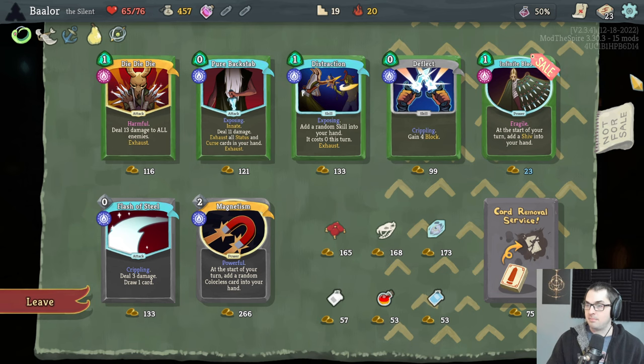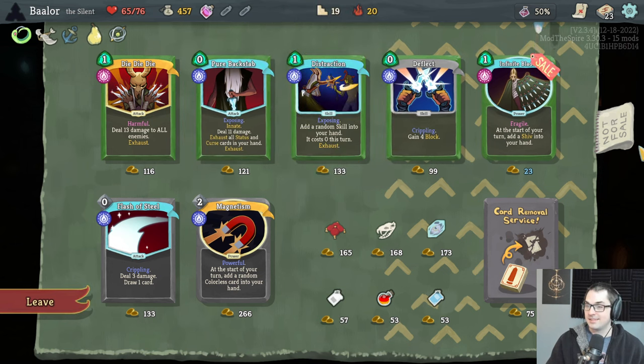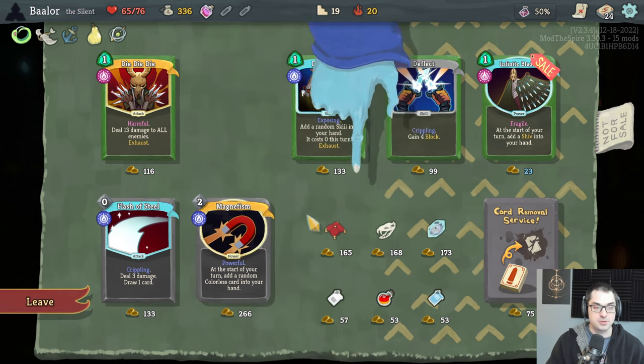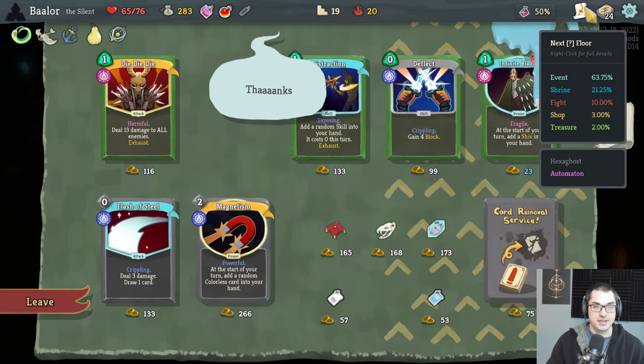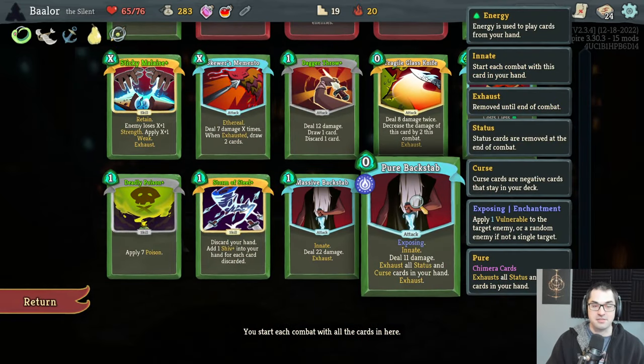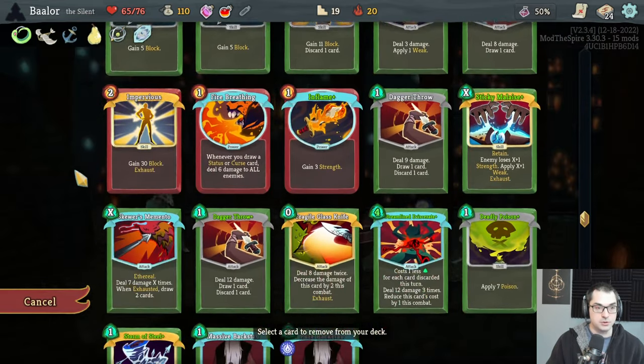Modargo says the enchantments on cards in the shop are permanent. So this pure backstab is awesome — it also says exhaust all status and curse cards in your hand. The pure is not because of the seal here — this is one of those cards modified twofold, by both biomes and chimera cards, and is therefore very cool. Let's take this backstab — that is indeed phenomenal. I'm also going to take a fire potion, and we should probably get frozen eye if we can afford it. Let's go frozen eye plus a remove of a strike.